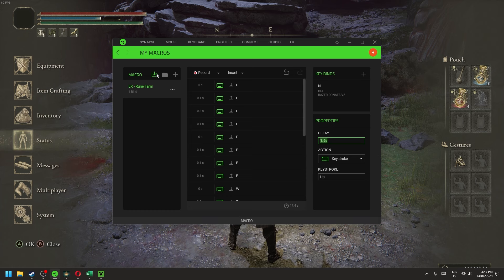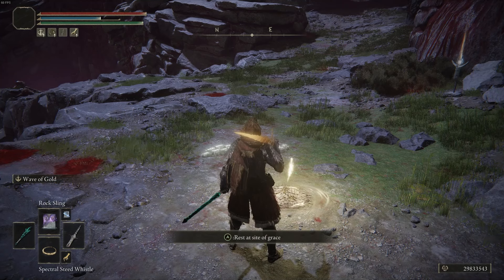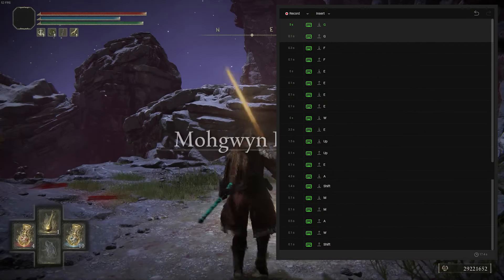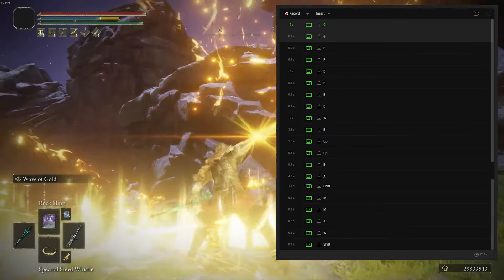I'm not going to share the macro file - it would probably only work with Synapse anyway, and even then it would be redundant. The reason is that loading times are completely different across systems. Since we're sitting through that menu and loading screen, I've had to tweak these timing numbers specifically for my setup - the wait before walking back to the grace and the flask timing are all dependent on your own average loading time when teleporting, which is the most variable aspect.